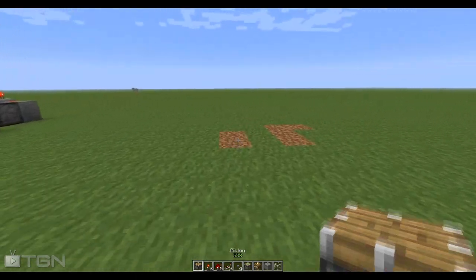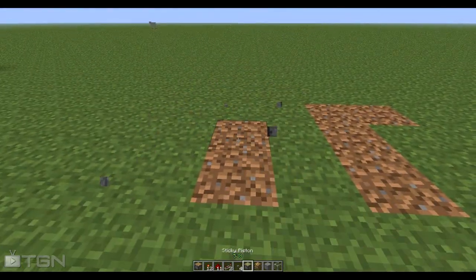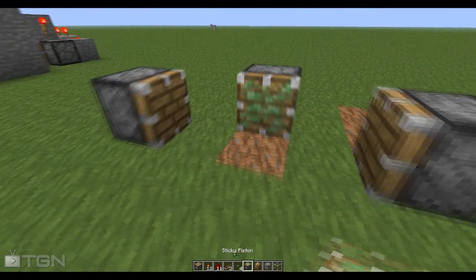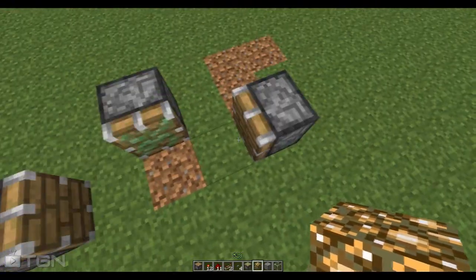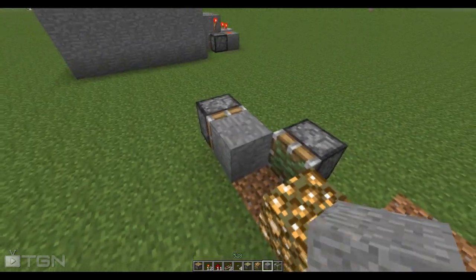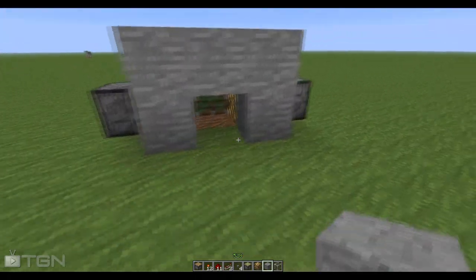Now to make this block switcher, all you're going to do is put down a sticky piston, then a normal piston a block away on each side — two of them. Put your block that you want to switch out on the right one, then whatever other block you want on the other side — I'll put stone — build it up and fill it in like that.